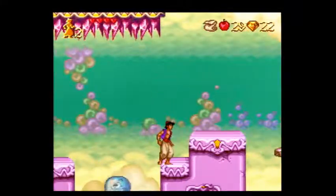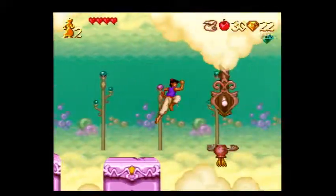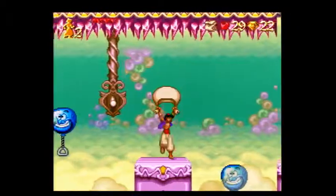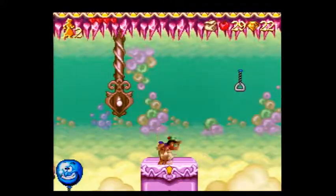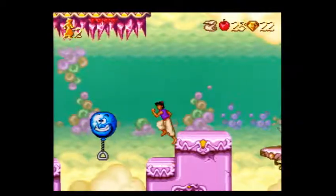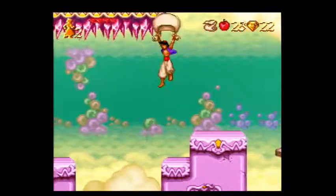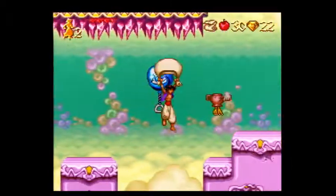Here you want to apple this pop bird right as you're coming down onto the ledge, because otherwise the pop bird is going to damage you. What I like to do — you see this yellow thing on the platform right below Aladdin? Just jump here, then cape and then throw just before you land on this platform. Just like that.